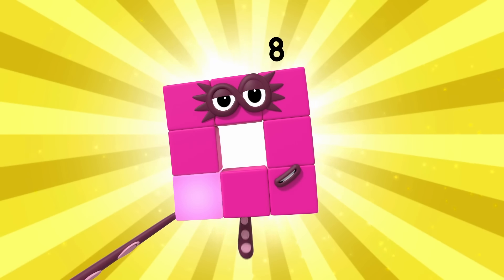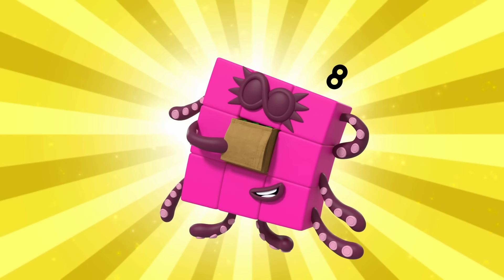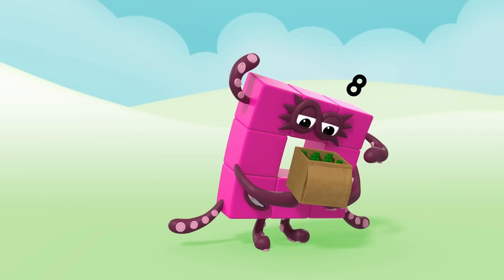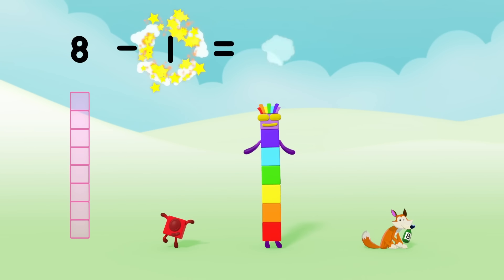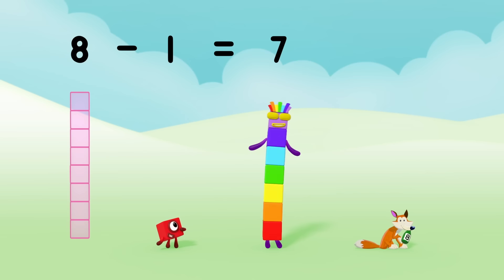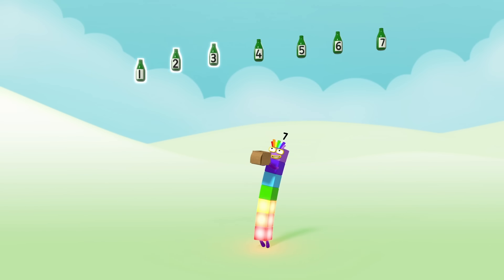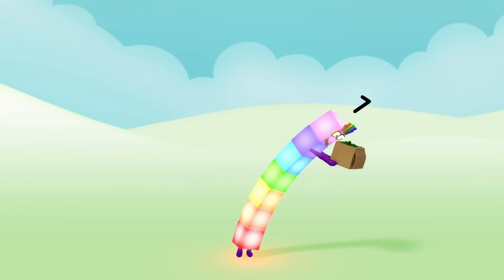Octoblock hide! One, two, three, four, five, six, seven, eight, hide. Eight green bottles hiding in a box. But if one green bottle is stolen by a fox, there'll be one, two, three, four, five, six, seven. Seven green bottles hiding in the box. That was lucky.